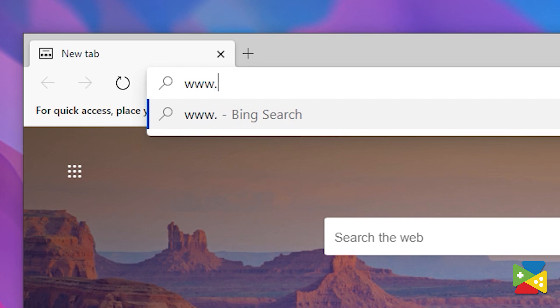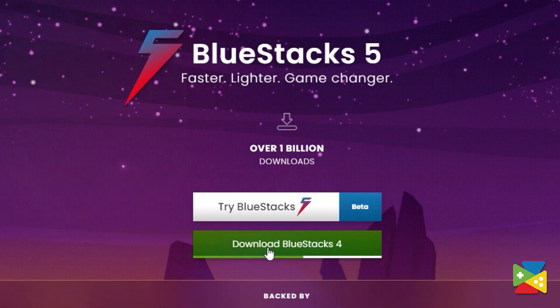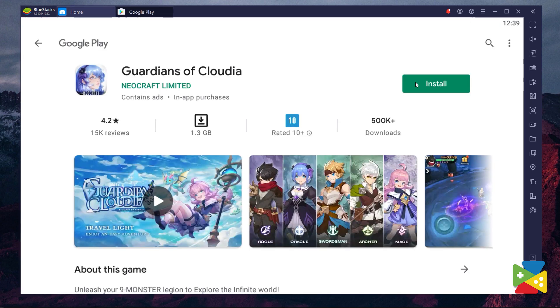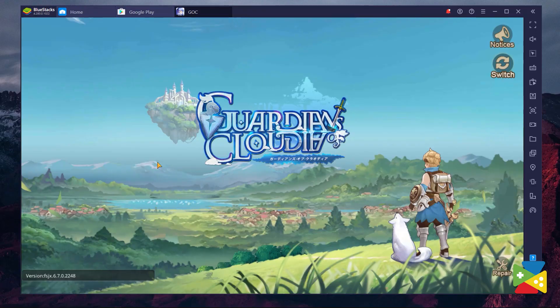To install and play Guardians of Claudia, first head to the BlueStacks official website and download and install BlueStacks 4. Once installation is finished, open the app and look for Claudia in the search bar on the top right corner. Now click Install from the search results and install it, just like you would on your regular phone. Once installation is finished, the icon will show up on the home screen — just click on it and start playing.